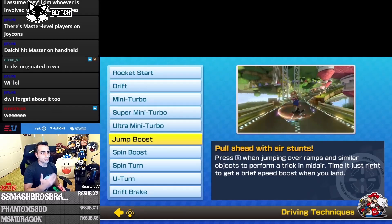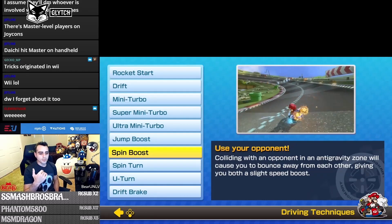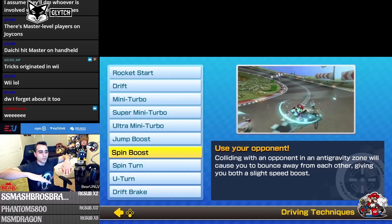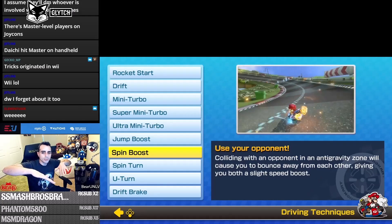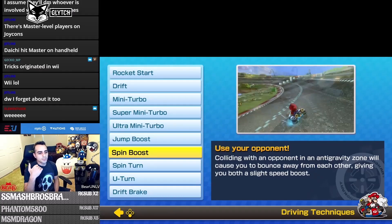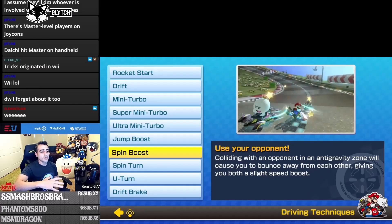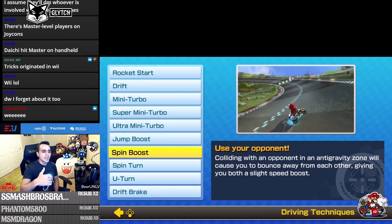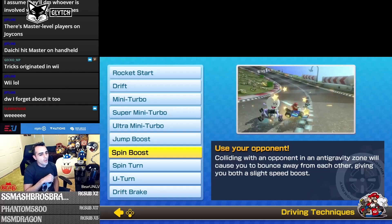The spin boost applies in anti-gravity zones, which you'll recognize when your tires go horizontal — you see a blue strip and then you can go sideways or even upside down. This is specific to Mario Kart 8 and Deluxe. Basically, if you ram into someone in an anti-gravity zone while they're not holding an item that would hit you, you'll get a small speed boost. It can make a difference if you want to zoom past someone.